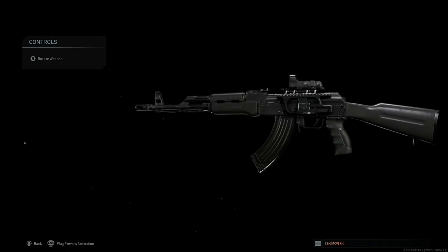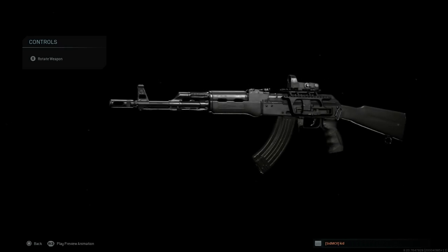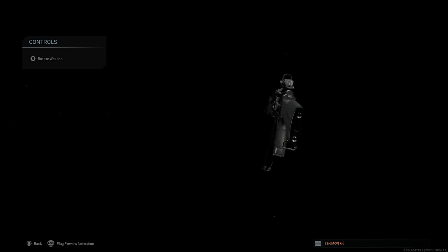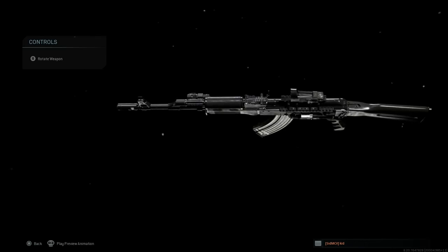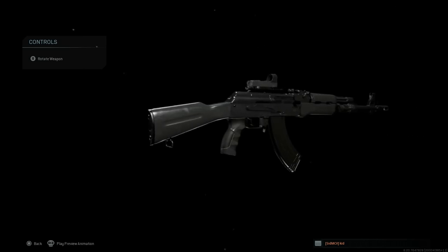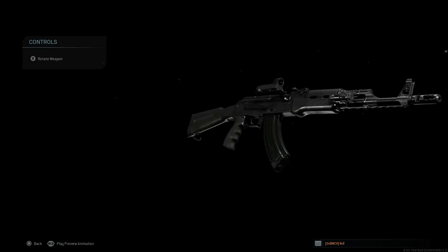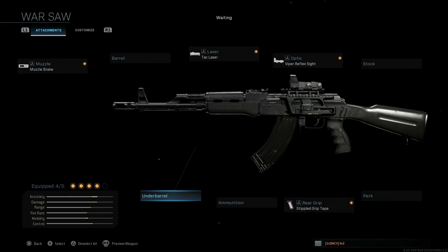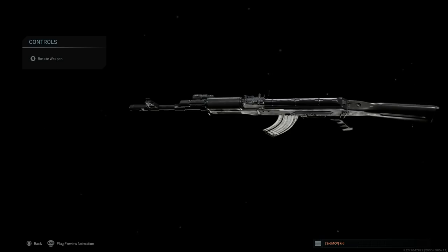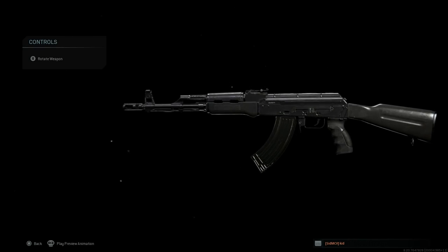Now for some major cosmetic changes on this AK: we have a polymer style handguard, a brand new looking steel 30-round magazine for the 7.62x39 rounds — not rustic at all, which is very nice. We also have the polymer style buttstock versus the old rustic wooden one on the base AK-47. This is also very similar to the Steel Curtain blueprint — it has a stamped receiver versus the milled receiver on the base AK-47, and a ribbed dust cover as seen on the AKM onward through the AK-74 series.